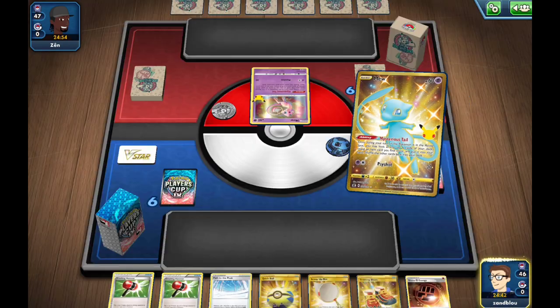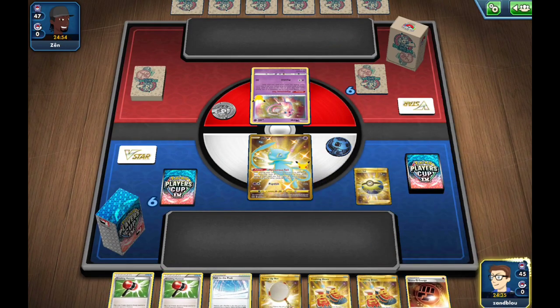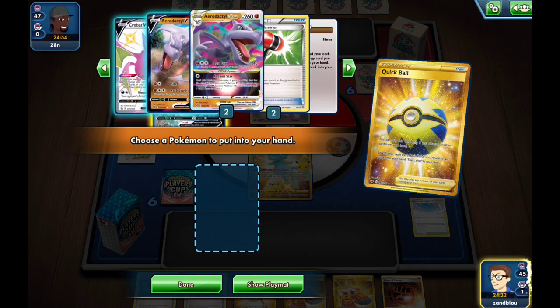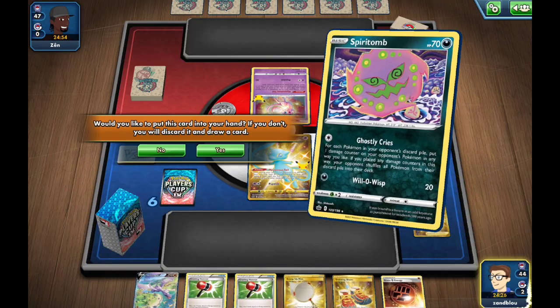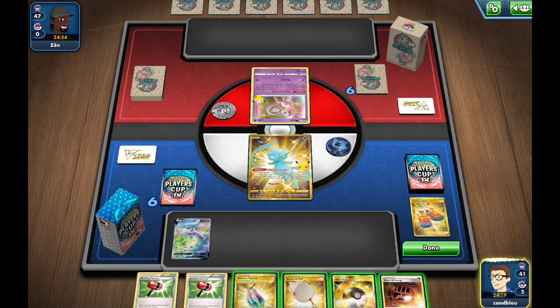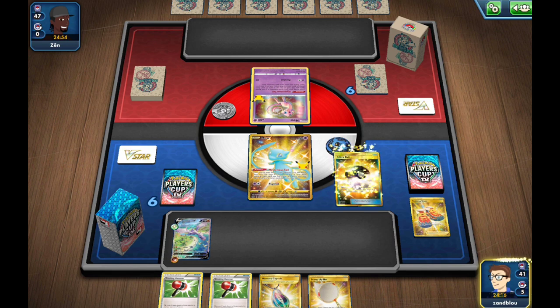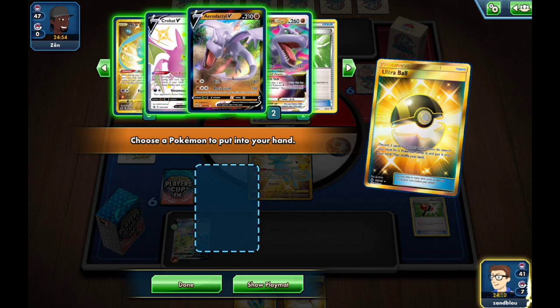I'm going to Mysterious Tail and grab another Shoe. The reason I'm Quick Balling immediately is I probably should have just Quick Balled immediately, but I wanted to maybe find a discardable card because I didn't want to discard the Path to the Peak. I'm scared of being item locked — I don't want to just leave my hand wide open to my opponent getting Paralyzing Bolt and then I can't do anything.